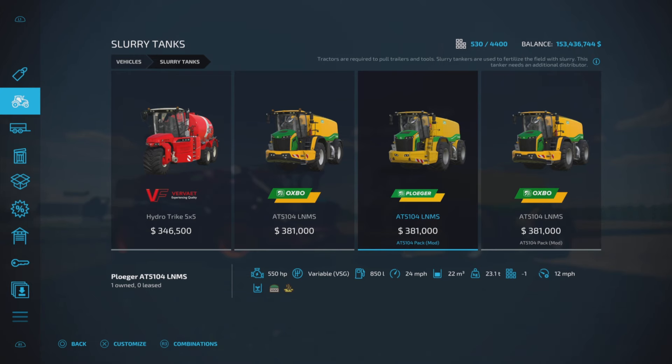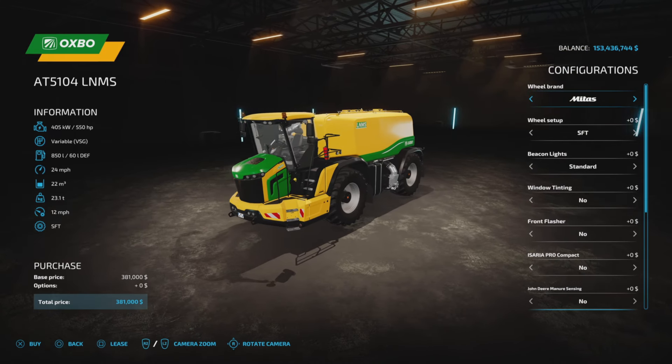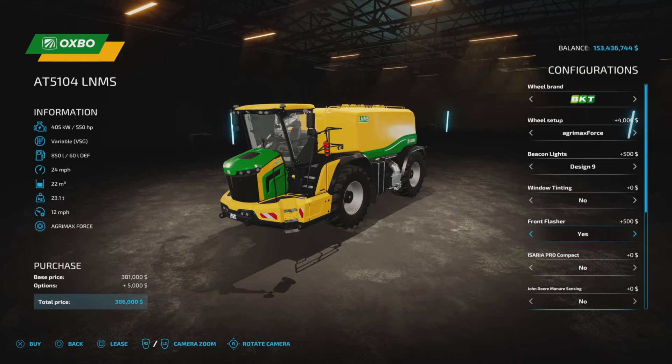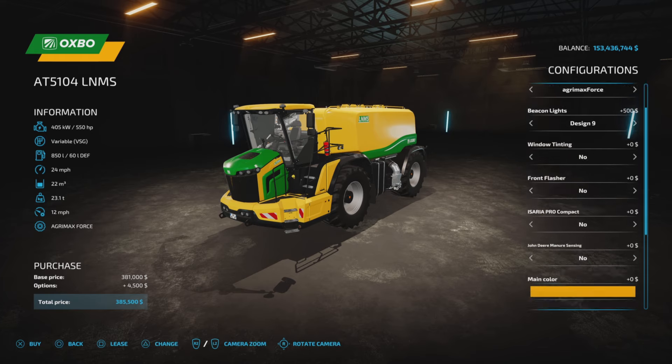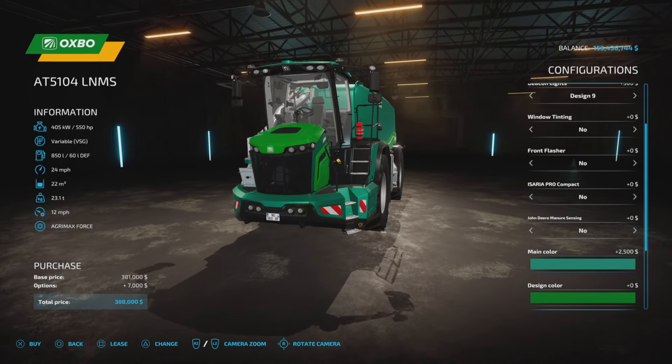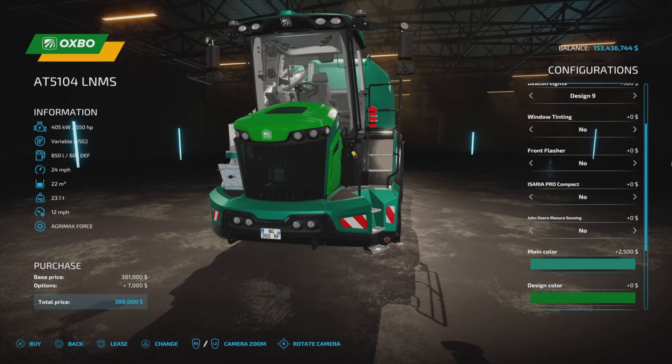License plate as well. The Oxbow has all the same options — beacon choices, window tinting, front flashers, the sensors, the main colors, although the front bumper looks a little bit different. Seat color and rim color are also available.